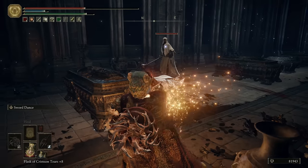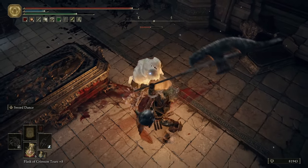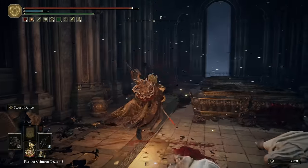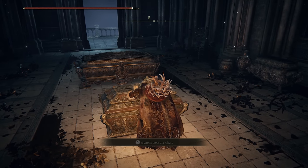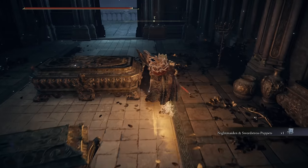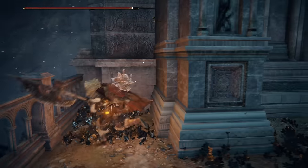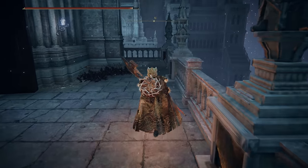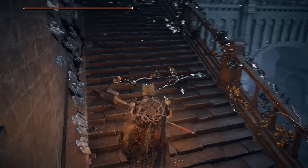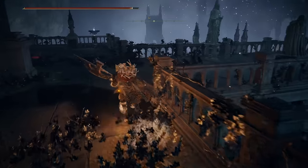Let's see the damage these things deal. Now they're dead — pop this open. There's the night maiden and swordstress puppets, which is pretty nice because it's basically like the stuff we just fought. This is just a random balcony with nothing here, but you can use it to jump back over if you want. Pretty decent summon all around because you're getting two semi-elite enemies to fight with you, so that can be pretty good.